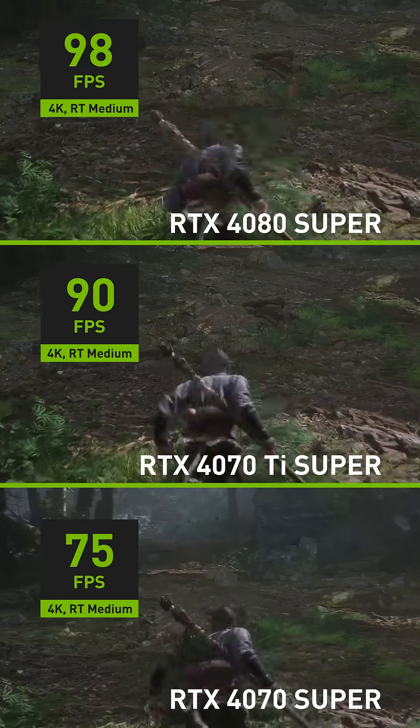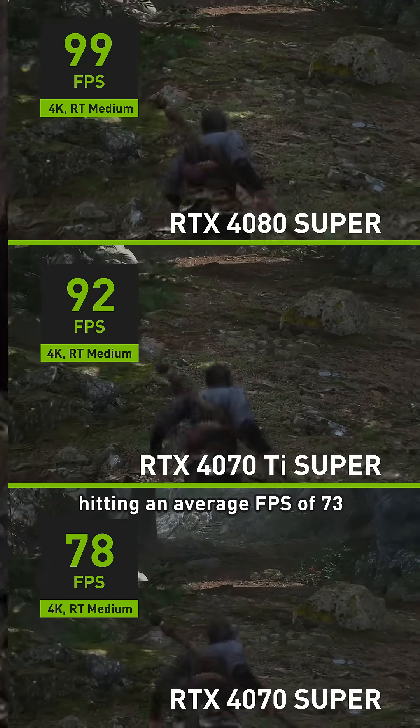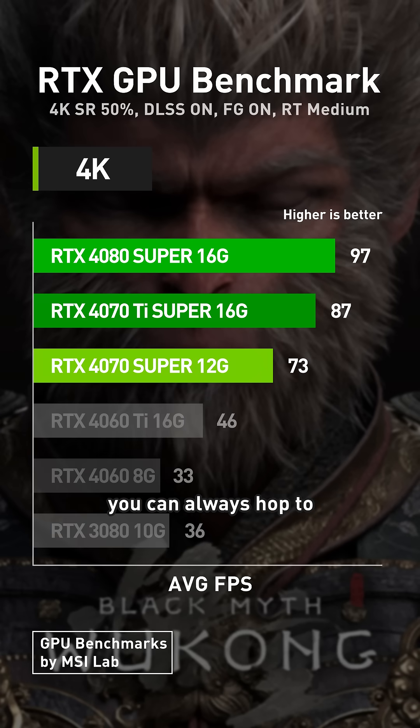Last, at 4K, the RTX 4070 Super puts up an impressive show, hitting an average FPS of 73. If that's not enough, you can always hop to an RTX 4080 Super or better.